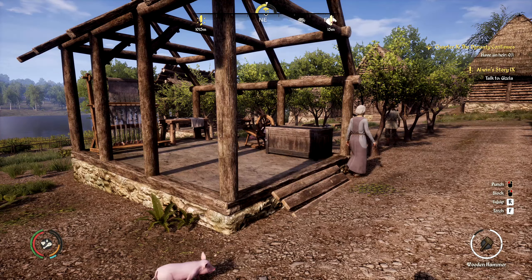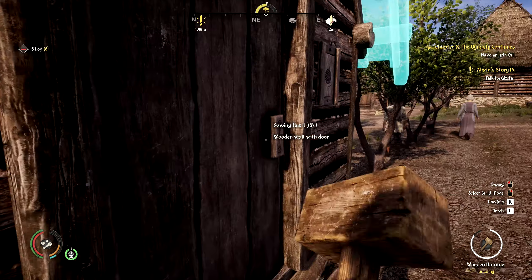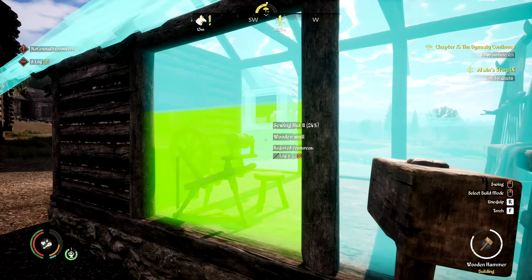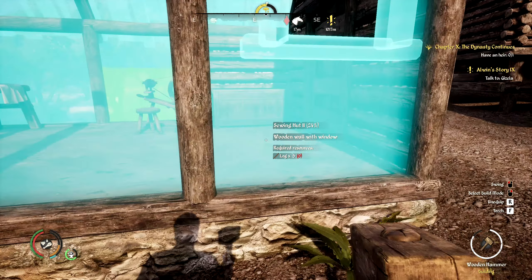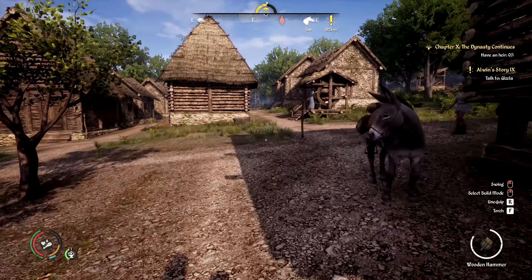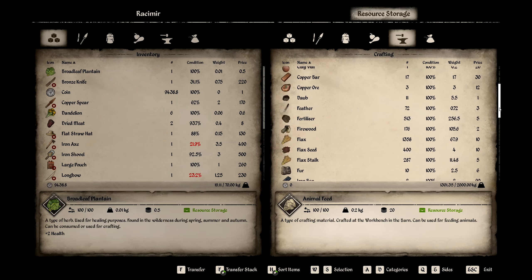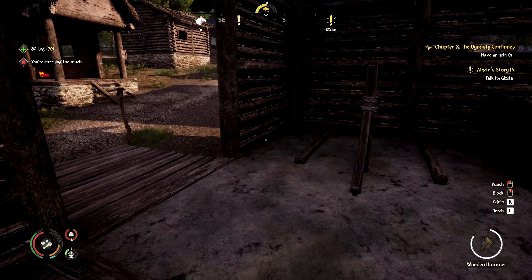I wonder if she's going to temporarily leave maybe. Alright, so we have a wooden wall with door. I just got rid of all the compost bins. We need about 36 logs - I think we've got plenty of logs, I'm not sure how we're doing on planks though. I'm not going to be able to carry that many, let's grab 30 and waddle back over there.